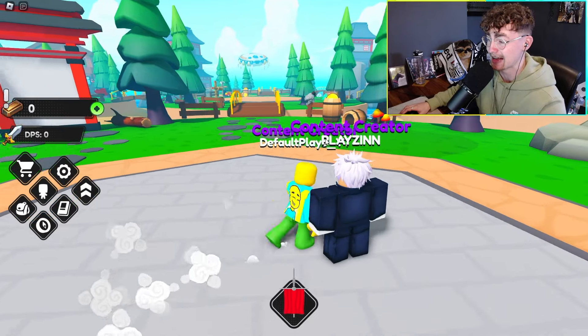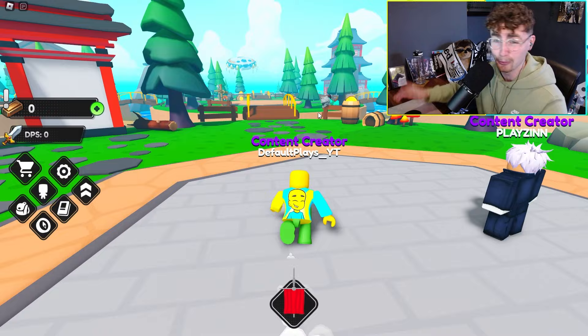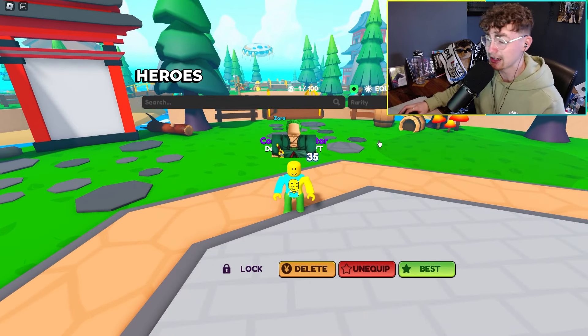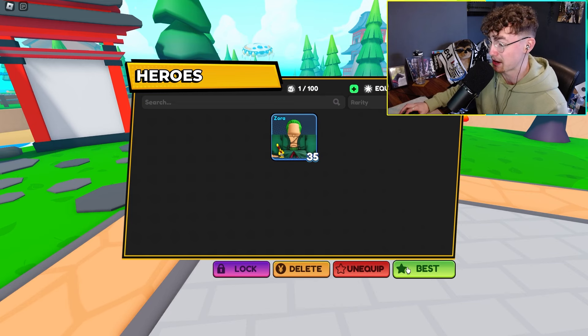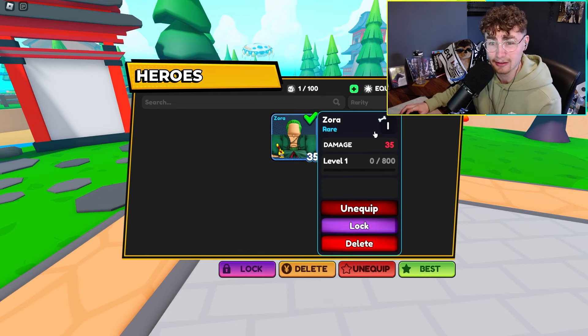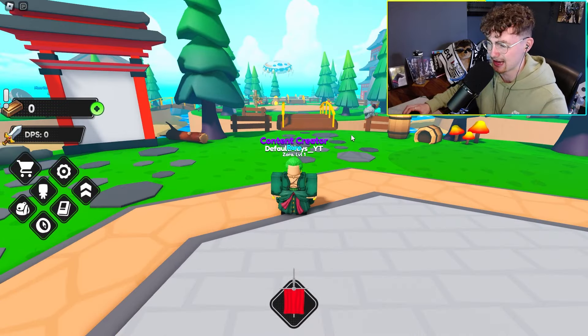As you can see, everyone's got these cool different tags — there's me and Plays In Over here with the content creator tags, testers with tester tags, owners with owner tags. It's all looking really awesome. We managed to get a Zorro right off the bat with 35 damage. We're just going to be clicking on a bunch of stuff today. There's a number one with a bone icon we need to check out.